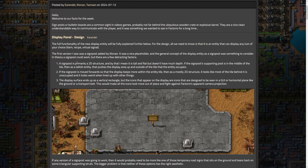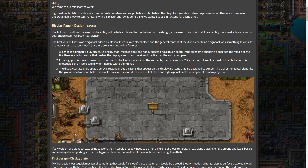Arendelle starts with the design. The full functionality of the new display entity will be explained further below, but basically they wanted an entity that can display any icon of your choice — item, recipe, or virtual signal. The first version was the mod made by Clonin. The issue is the signpost is a 2D structure, flat with no depth. Technically Factorio is a 2D game, but entities have depth, so it doesn't fully fit.